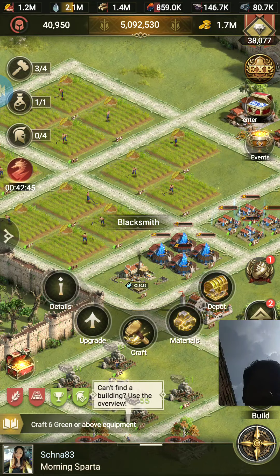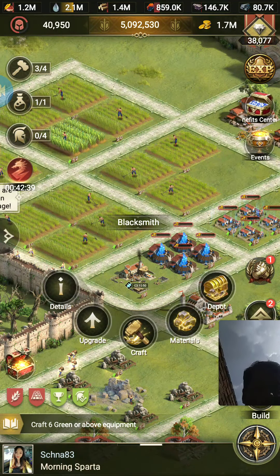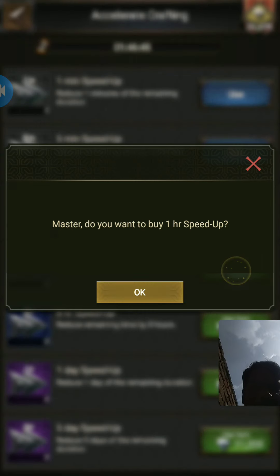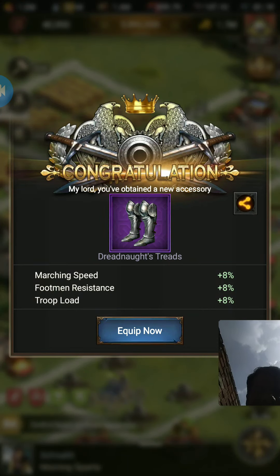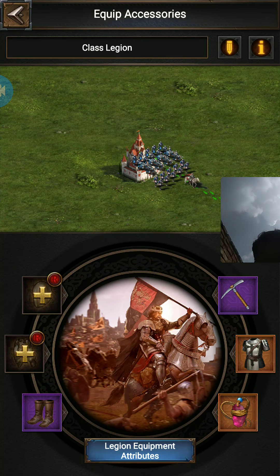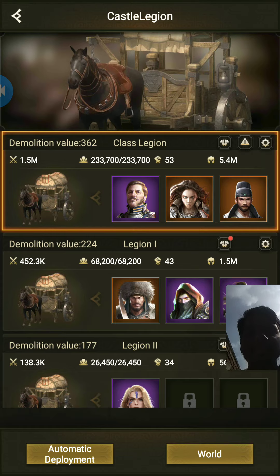Did you notice that this one took 12 hours? I will also discuss why that happens later in the video. After making this equipment I am not going to gamble any other piece since I do not have many gold-color pieces. This one gave me purple. Later on I can synthesize them too. So I have no equipment for almost all pieces currently.